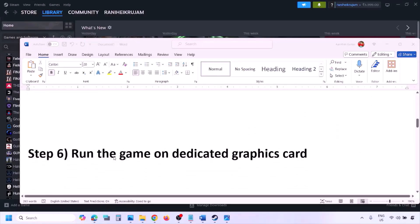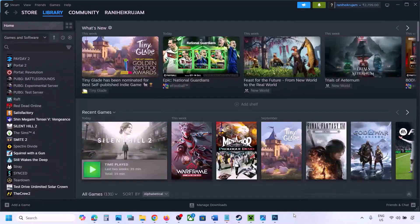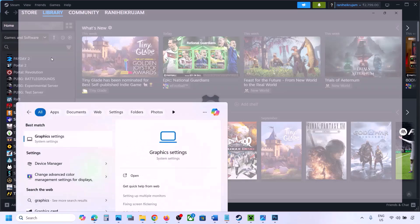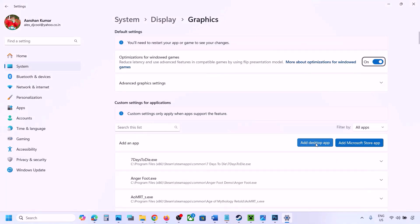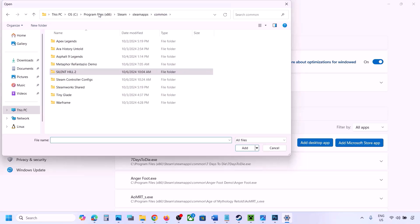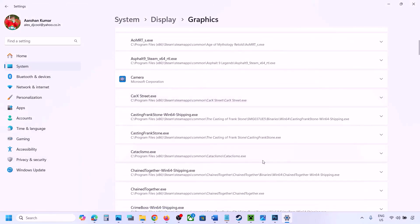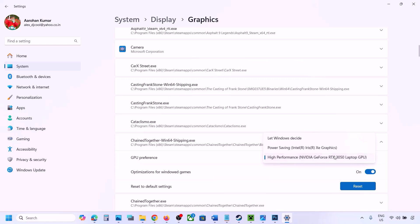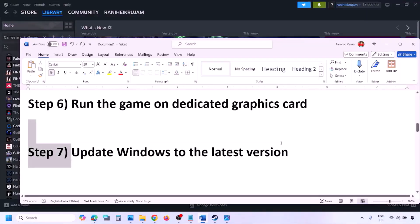The next step is to run the game on your dedicated graphics card. Type 'Graphics Settings' in the Windows search box and open it. Click Add Desktop App, navigate to the game installation folder, open the game folder, and select the game EXE file. Once the game appears in the list, click the dropdown arrow, select High Performance and your graphics card, then launch the game and check.